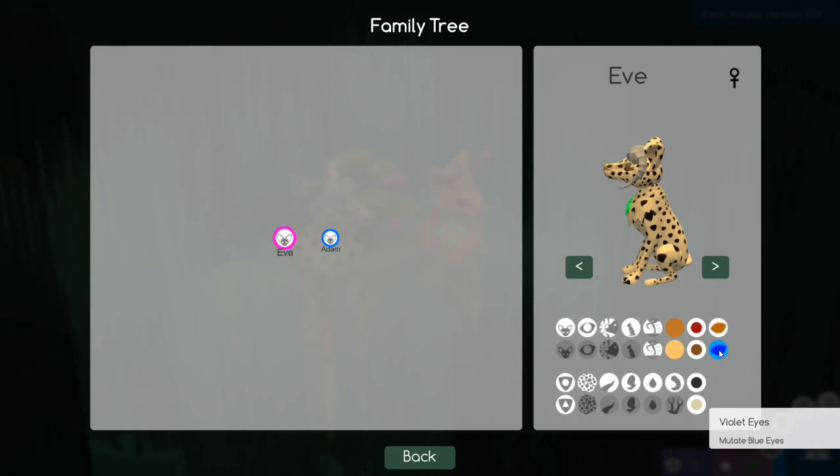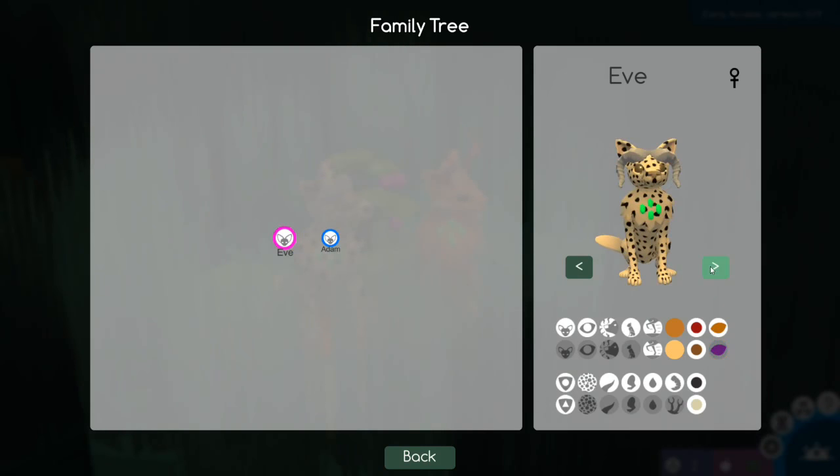Eve has violet eyes! She's got violet eye recessive. That's so exciting. So we have a much wider variety of genetics that we are immediately starting with. This is just thrilling. Once the official game is out, I could see myself streaming like a new tribe every month with you guys and we could build it together, just because it's so random. Every time it's just as fun as the time before, if not more so.